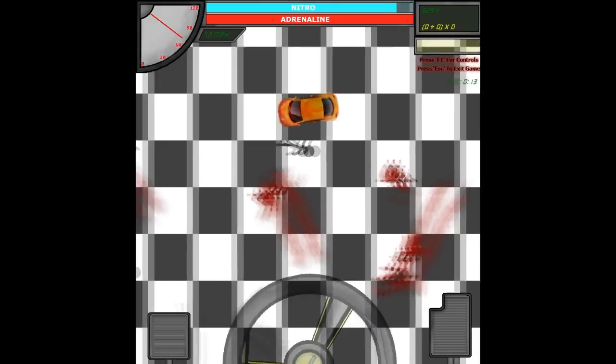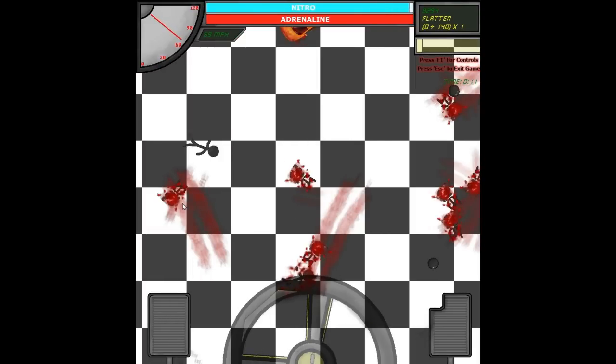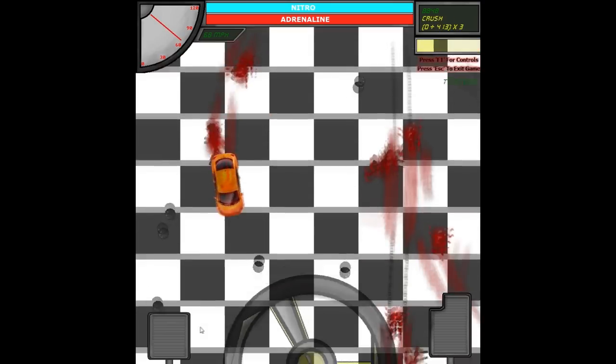Okay, the full tricks list: there's drifting, there's balance — if you slowly run a pedestrian over they'll fly onto your car, and bouncing on the car gets you points. You can flatten them by smashing into them. There's also drift plus flatten. If you hit a pedestrian at high speed they fly over your car, and if you slowly run them over and then run over their body that's another trick. All of these can be combined with drift.